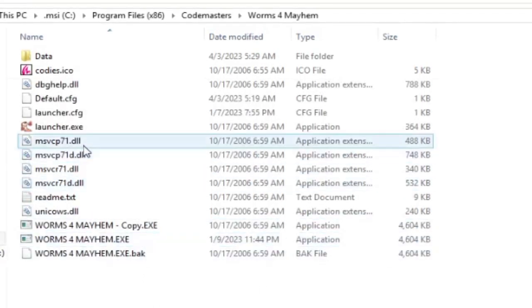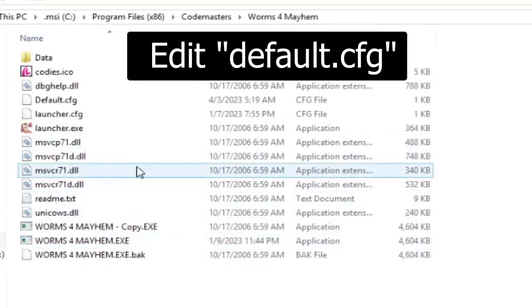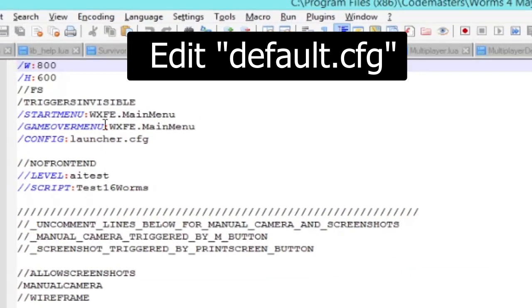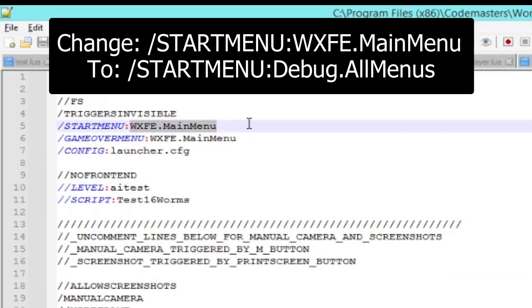Hello, I just discovered the debug menu in Worms 4 Mayhem. To access this, you just want to edit default.cfg. And you want to change the start menu to be debug.allMenus.